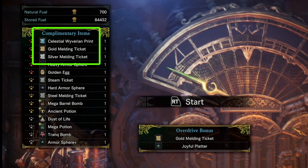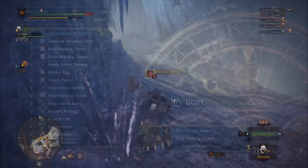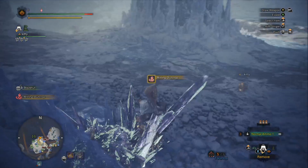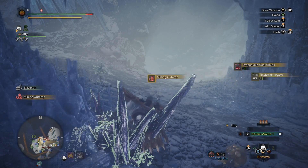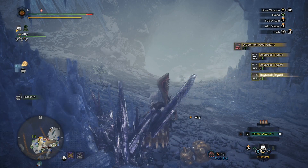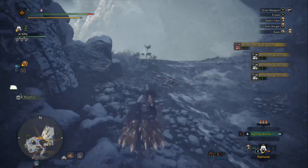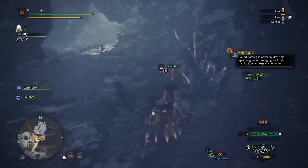Now we have a really fast passive way to create decorations for ourselves. You can go into the Guiding Lands with a basic geologist setup for grinding ore, gather a ton of ore, come back, and then run the Steamworks passively with a rubber band on your trigger and not really have to work too hard on getting your rewards. So you can play Steamworks passively for a long time.